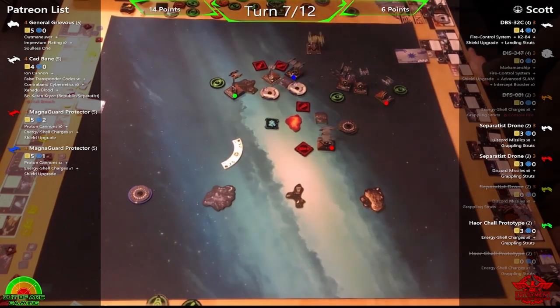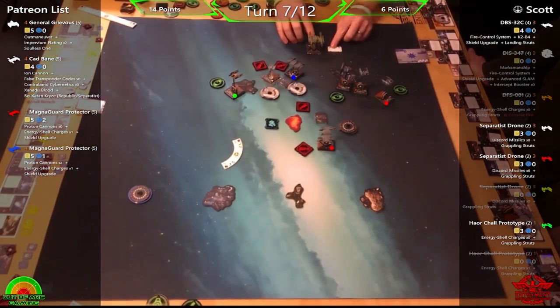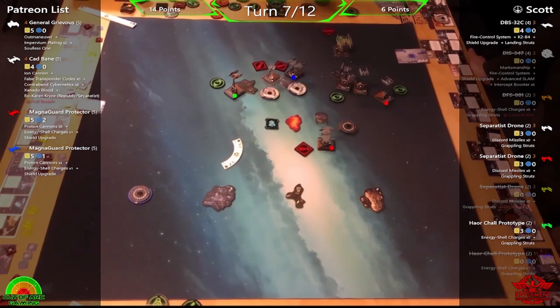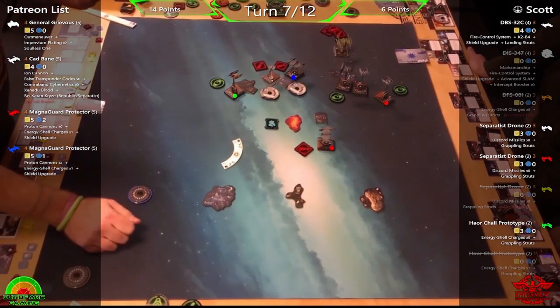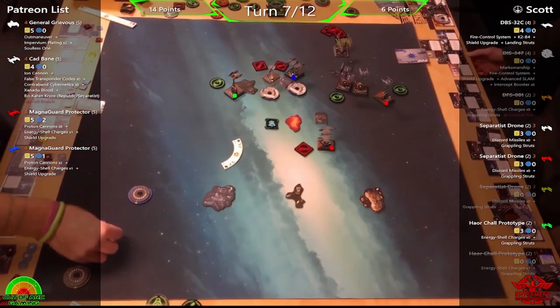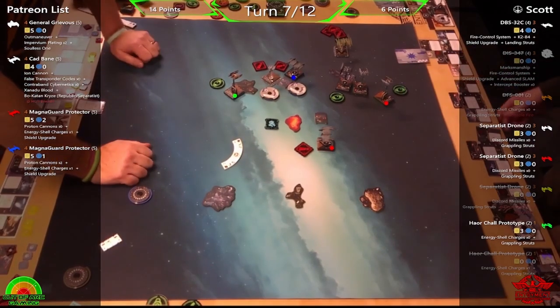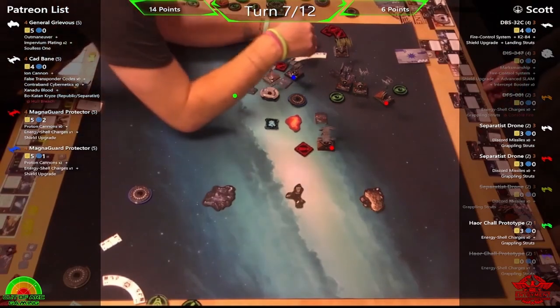Adding all those stress tokens onto Cad from the 5K — Phil is choosing violence. If it doesn't work out Cad is probably a goner. Phil debates whether he's made enough room for Blue to maneuver. Blue doesn't have a hard blue maneuver, but the one and two banks are blue. A one-bank would land Blue on the debris field which Phil doesn't want, so instead Blue boosts to get a shot.